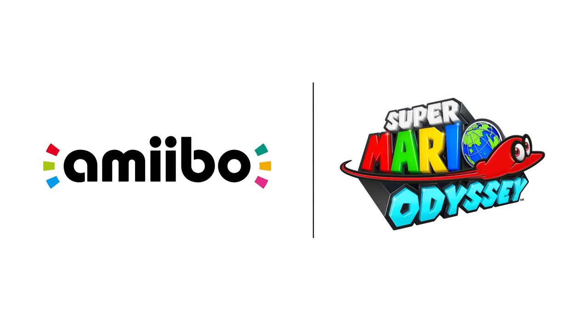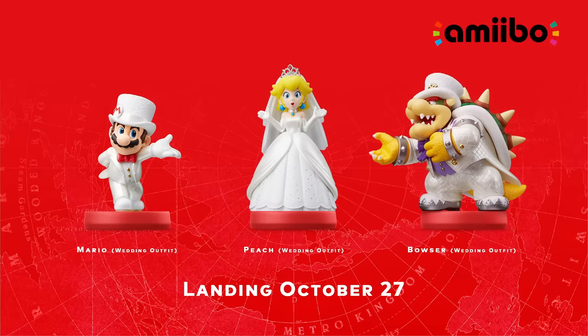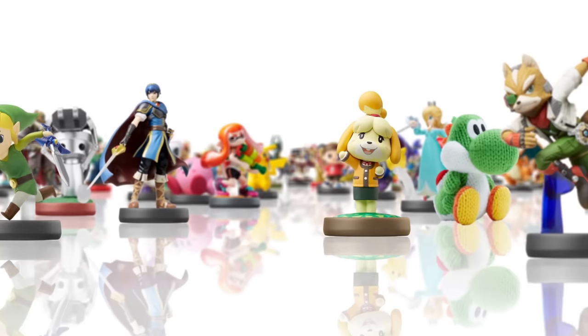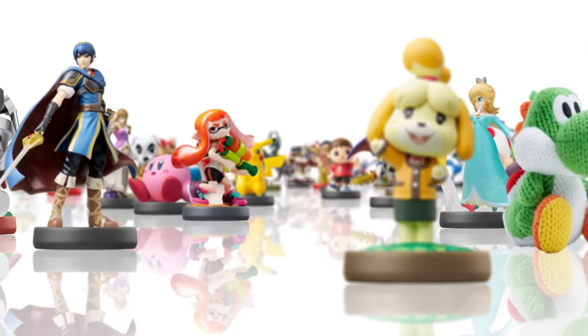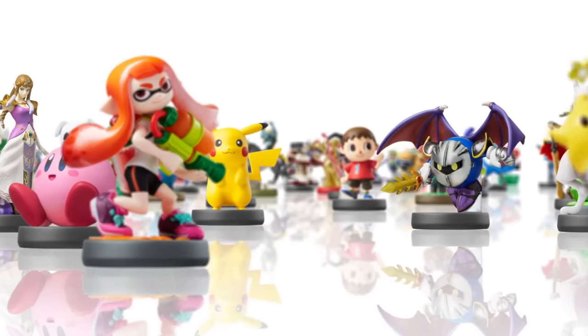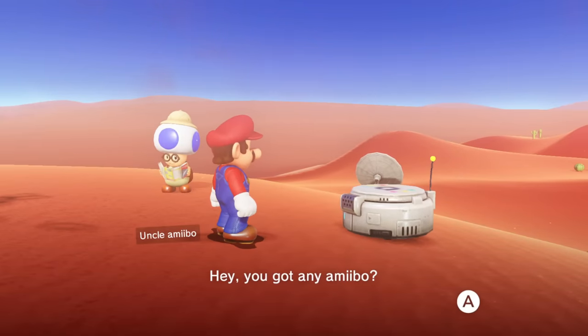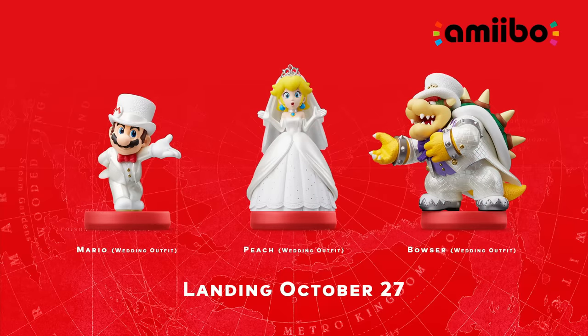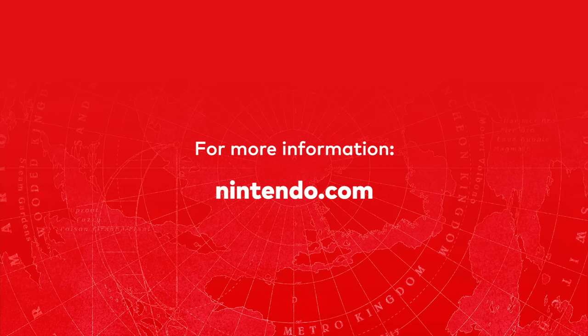Super Mario Odyssey is compatible with amiibo accessories. These wedding-style amiibo give you in-game outfits and may come in handy during your adventure. All other currently released amiibo are also supported. Pay a visit to a kingdom and chat with Uncle Amiibo to use an amiibo to mark a Power Moon's location on that kingdom's map. These wedding-style amiibo will be available both individually and as a set. For more information about the Super Mario Odyssey game and amiibo, visit Nintendo.com.